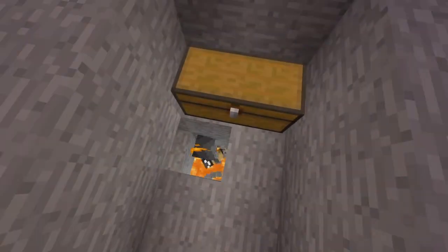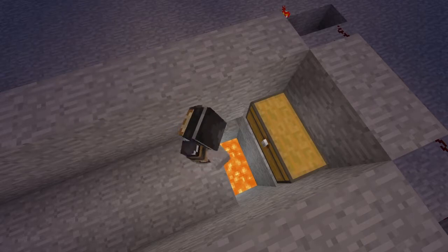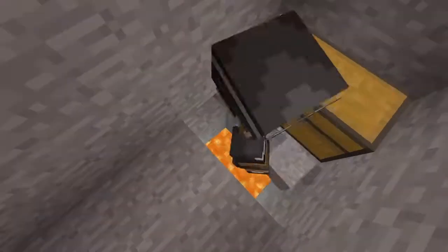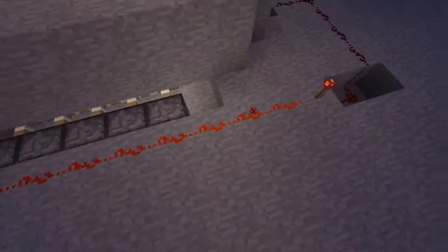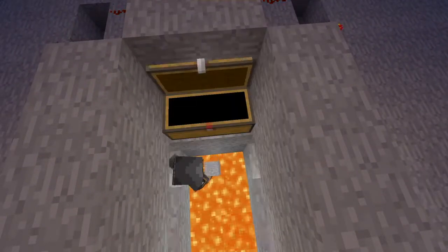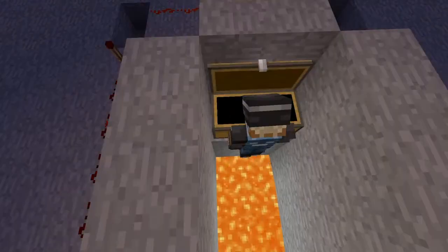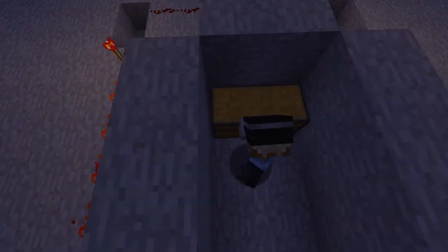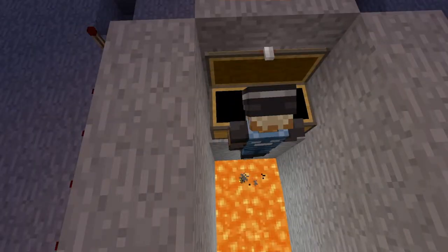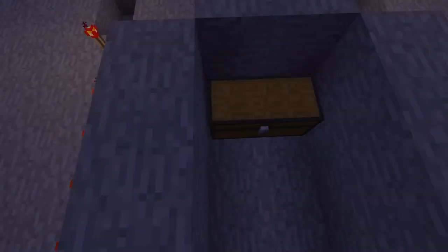I'm just gonna set it up to where you'll actually die even if you stand right up to the chest. I just realized I couldn't do that, so you'll place two more pistons right here, already next to the first pistons, that'll activate as soon as you place them down. So even if you stand right up against the chest and open it — okay, so apparently if you stand right up against the chest it won't work, but if you stand right here and open it, it will drop and kill you.